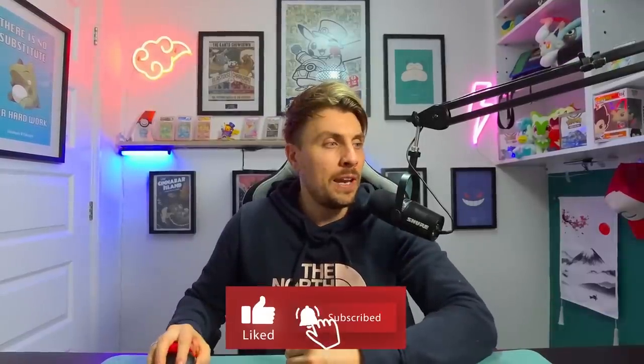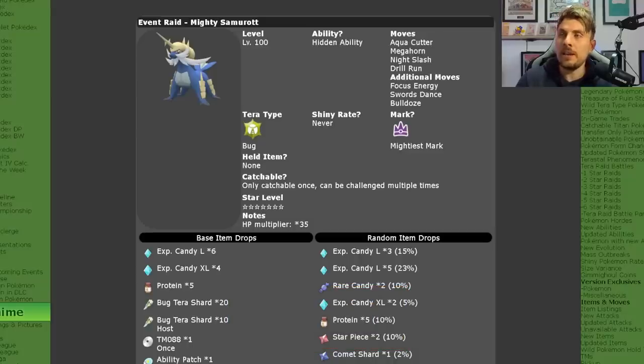The first thing we're going to look at is an overview of the raid event itself. If we hop over to Serebii, all of the details have been populated. This seven-star raid event will be level 100. Samurai will have access to its hidden ability and it will have the moves Aqua Cutter, Megahorn, Night Slash, and Drill Run, with Focus Energy as an additional move — we did consider that as an option given all these high critical-hit ratio moves — plus Old Stance and Bulldoze. We were pretty spot on with the move choices we predicted, other than Drill Run.